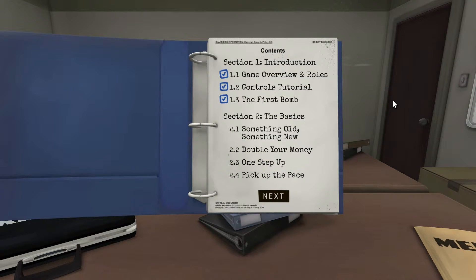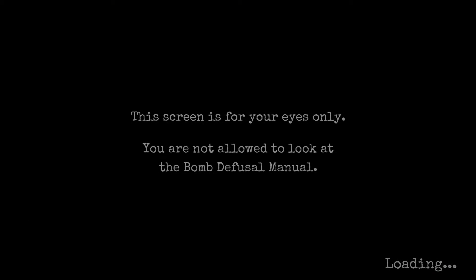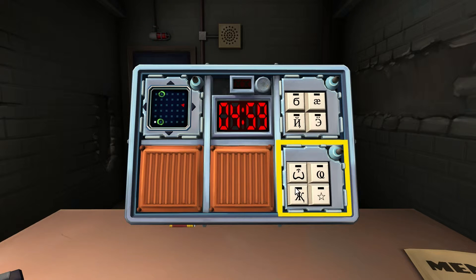We're back to the top. We're doing it in that order again. Section two. We're in the basics — something old, something new. You ready? Three modules, three strikes, five minutes. I have two keypads and something that looks like dots — a weird cross thing. Actually it's like a six by six grid.